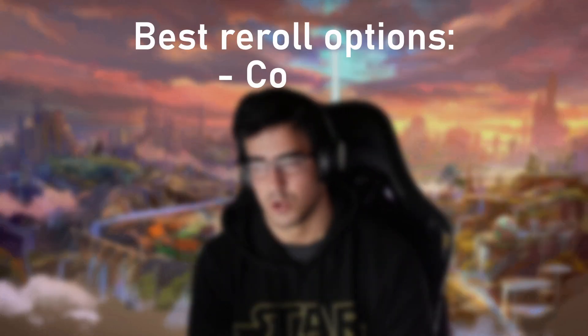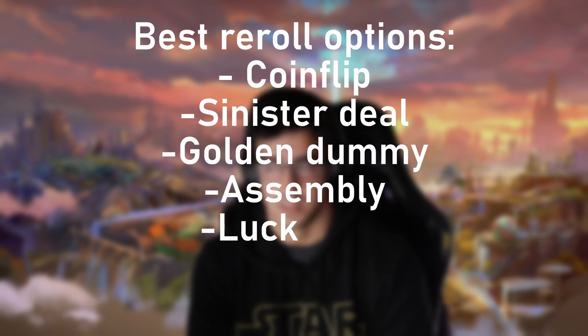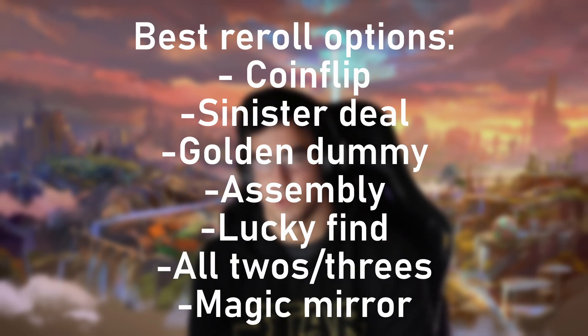This is because there are so many incredible econ charms that you should be buying every single round if you're playing re-roll. For example, coin flip is just free money, as well as sinister deal, golden dummy, assembly, lucky find, and of course if you're rolling for two or three costs you can take all twos or all threes, as well as magic mirror to give you more copies of the units you're looking to play.